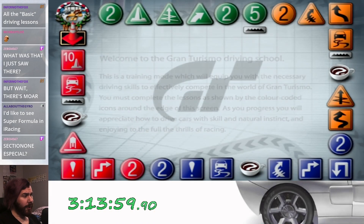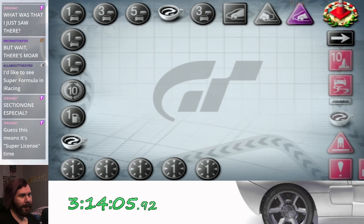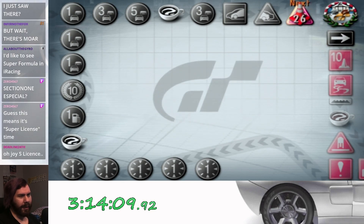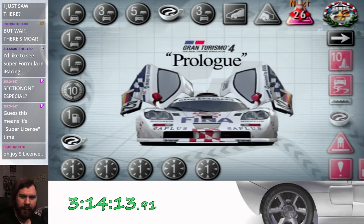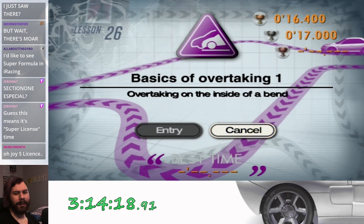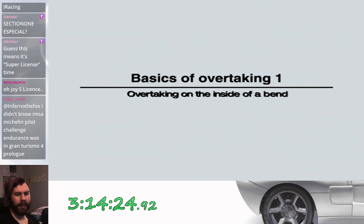Let's just go. Begin the purple section of the driving school, the secret post-game section. So while we learned how to drive in all the previous sections of the driving school, here in the purple section, this is where we learn how to race. Basics of overtaking one — overtaking on the inside of a corner. Take it away, Vicky.